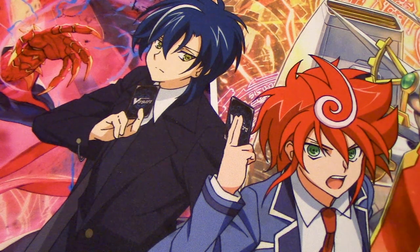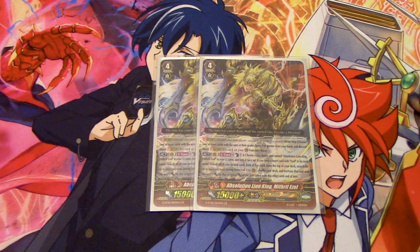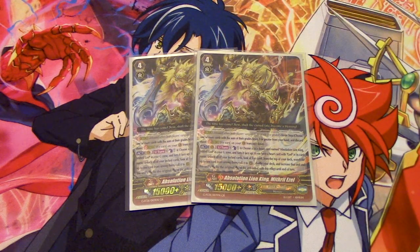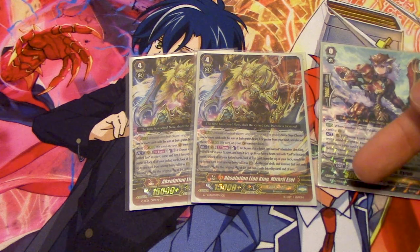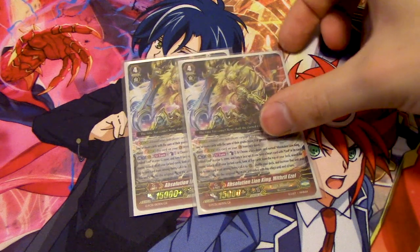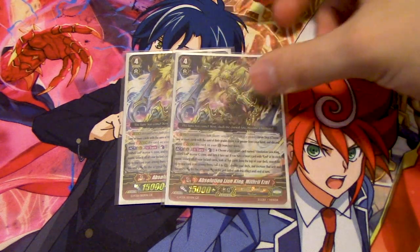Because we have an Ezel deck, we're running Ezel G units. Two copies of Absolution Lion King, Mithril Ezel. Skill is Act Once Per Turn — Counter Blast 1, choose a face-down copy of Mithril Ezel from G-Zone, turn it face up, and if your heart is Ezel, you unlock all your locked rear guards. The important skill: look at the top 5, call 1 from among them, and this unit and the unit called gain power equal to the base of the unit called. So if you call a grade 3, both get plus 12k. If you can't do anything else and need a board, you can go into Mithril to fill your G-Zone face-ups toward GB8. Still like the card, but only running it at 2.